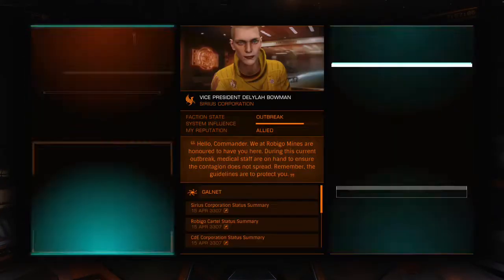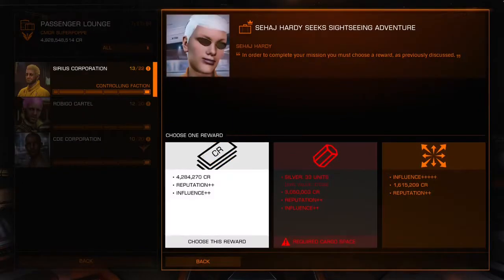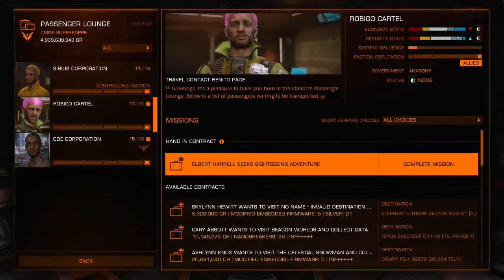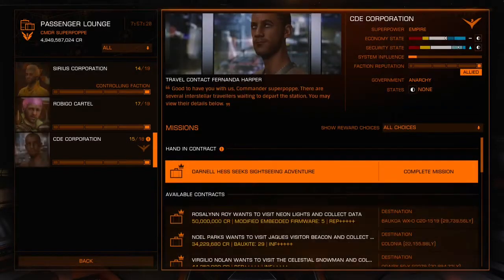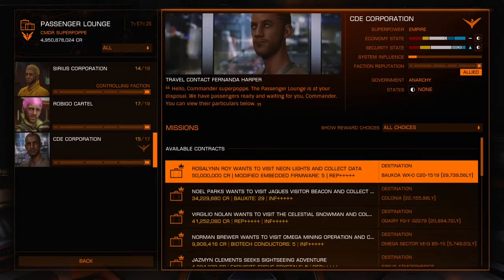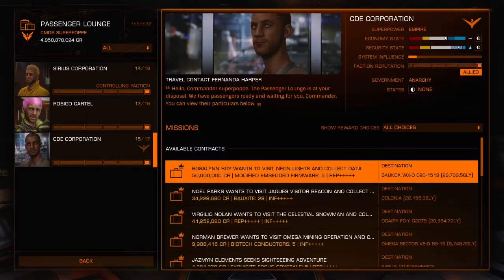I just need to turn in my missions and we will check the timer. That's it — we are at 7 hours 57 minutes, 30 seconds short of 10 minutes. We did it in 9 minutes and 30 seconds. We did roughly 27 million credits — I'm checking with the ED Market Connector mod to see how much I made hourly and the payment for this single trip.